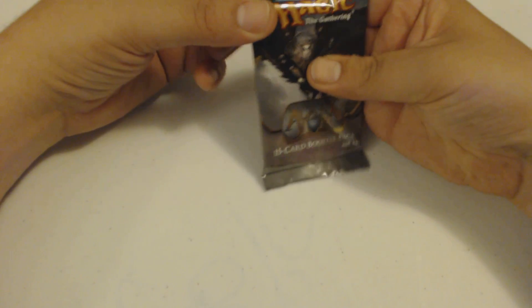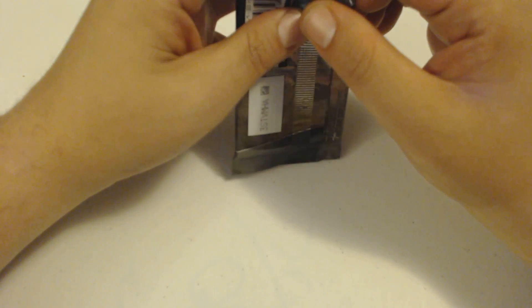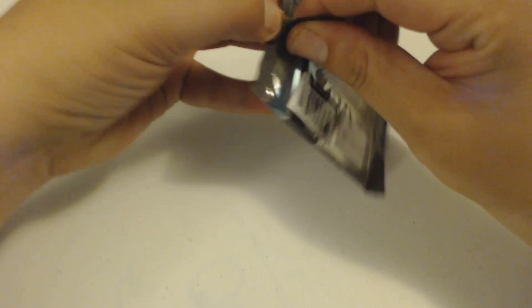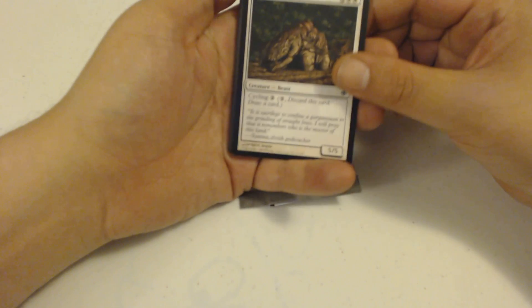I do know that in this block, I think it was in the Conflux set, every card was multicolored. So they all had the gold border, or whatever border if it was an artifact. And it's not this one, but there are definitely some multicolored cards to be found regardless. So I'm going to have the sphinx look over the proceedings.